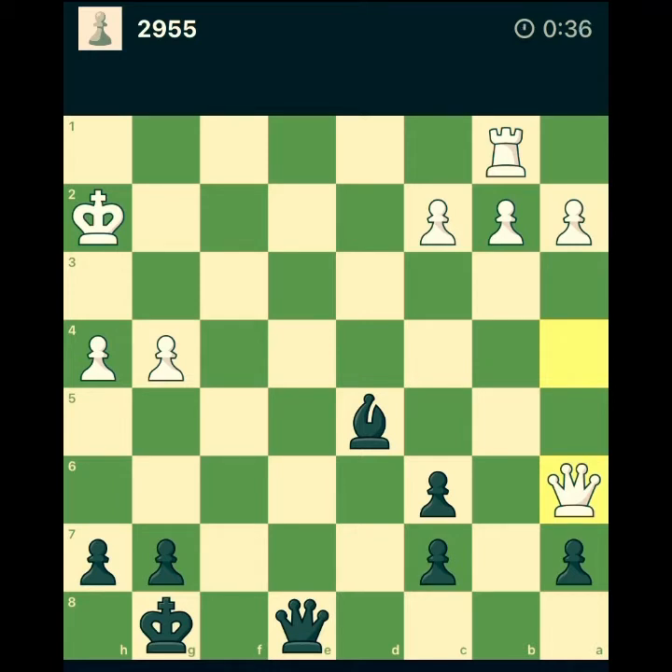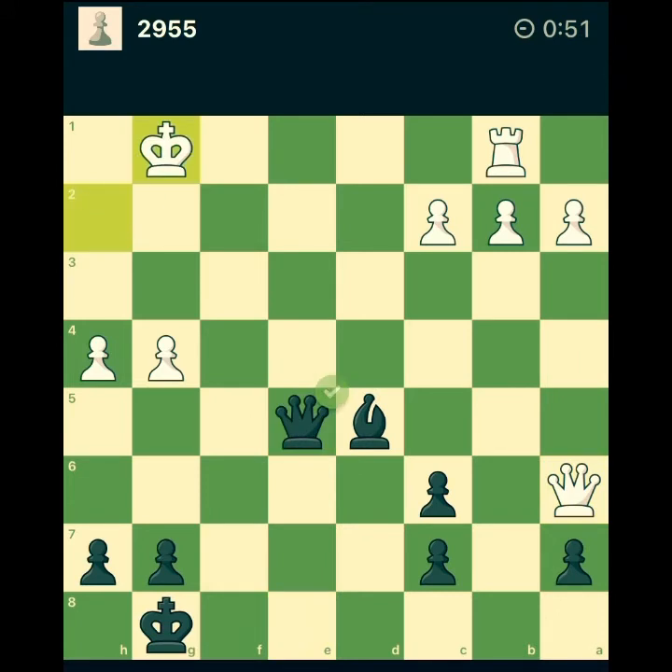We have queen e5 — the king doesn't have many places to go and we are likely mating. But I don't have any other active move or check. Let's do it and see where it goes, then calculate. There are two possible active moves: queen e3 and queen g3. Let's calculate both of them.